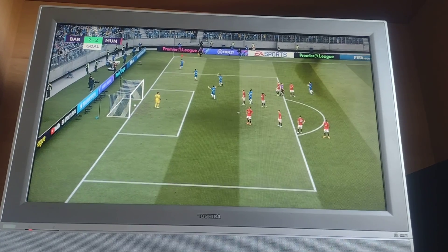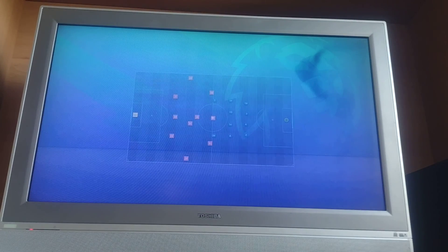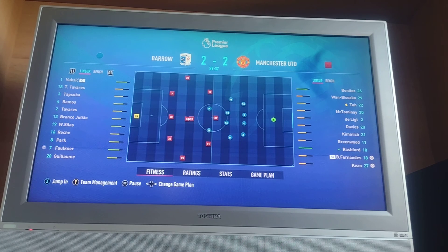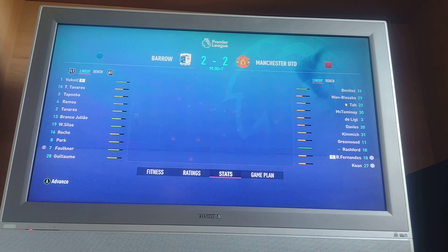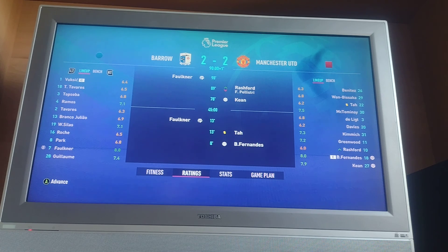Two penalties have got us a 2-1 draw against Manchester United — Falkner scoring both of the pens, both in the same place. Come on, that's a good point to take there. Falkner with two penalties against Manchester United, who in real life get a lot of penalties for themselves — which as a Man United fan I'm fine with — but two penalties in this game gets us a draw against Man U, so very happy with that.